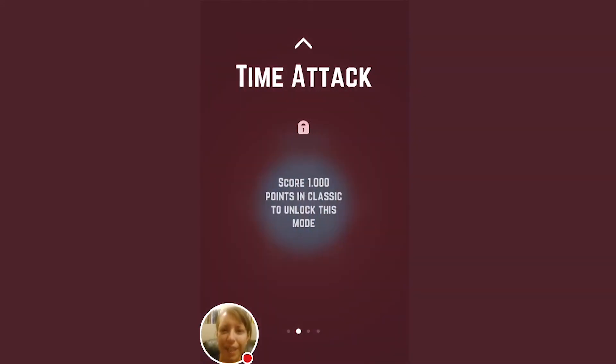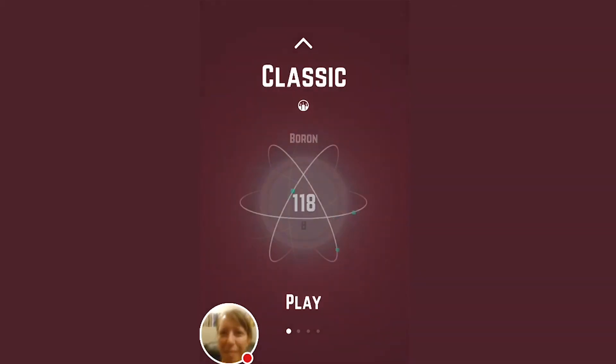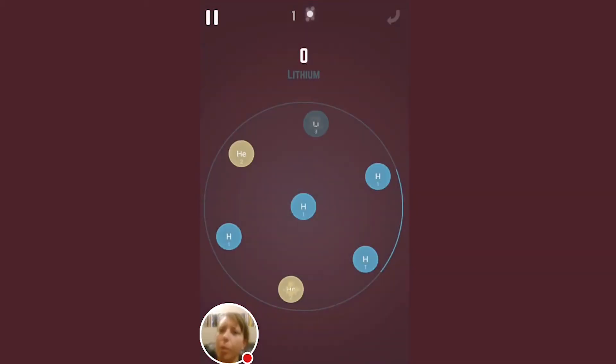This is quite the difficult game to jump right into. They have a zen mode — if you don't want to be stressed out with the classic mode, you can try zen. Great. But you have to unlock it first, so I can't even play it right now. So that's interesting. We'll play another quick round.